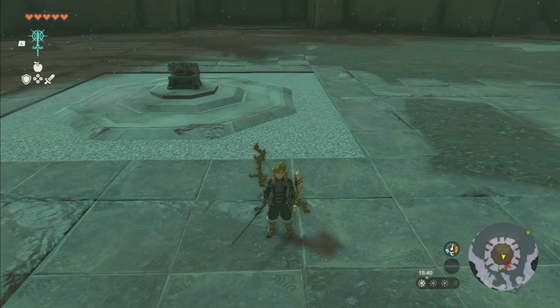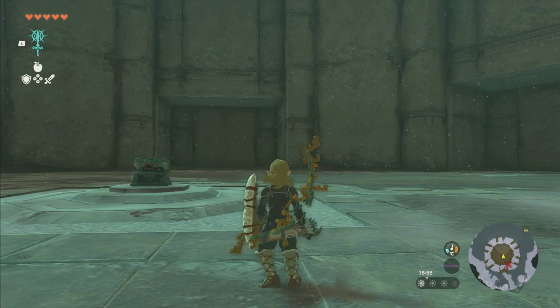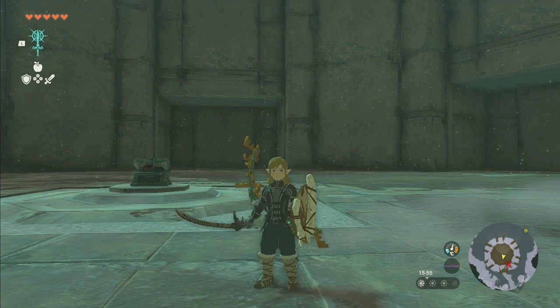Now we have a stick that does 59 damage. If you get a stronger weapon you can get 70, 80 plus. If you have one with the no-durability trait it does double damage, and you can go even higher. This is, as far as I'm aware, the strongest fuse in the game, and for good reason because getting it is probably harder than anything you're going to do in the entire game.